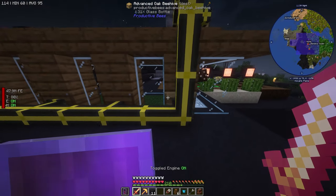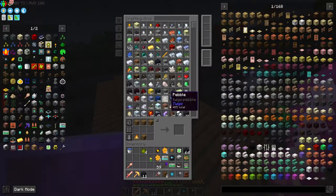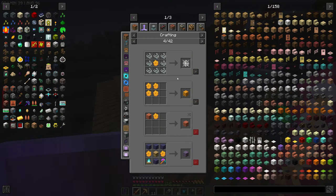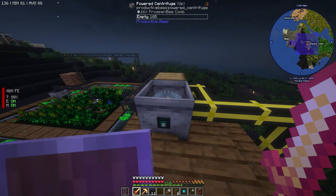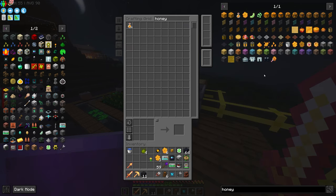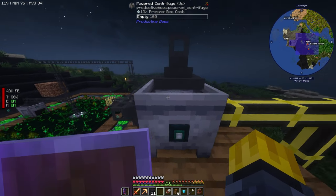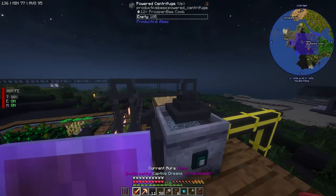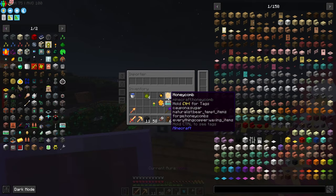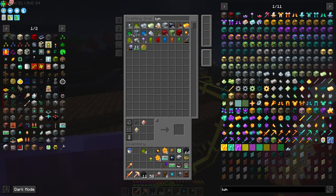We have combs too, which output honey, right? Does this output honey? I'm gonna have to do another importer on here for honey, probably. Alright, Mr. Importer, go on top there I guess — and we need cables, which we have some. And you do fluids. So if honey gets output we can have fluids. How much inferium do we have? 178 already, that's good.